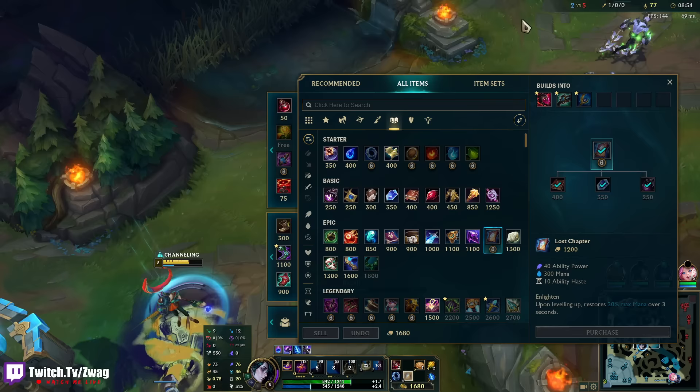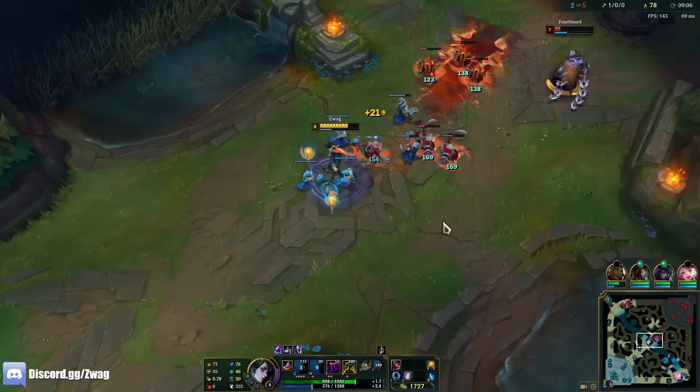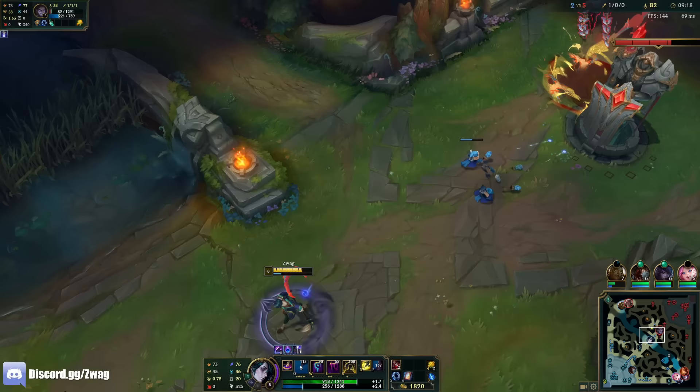We're going to go Caster's Companion — that's pretty much the only good one that works on him. Does the ult burn? You barely have your ult up. He has a dash so if it did hit him he'd just dash out of it.